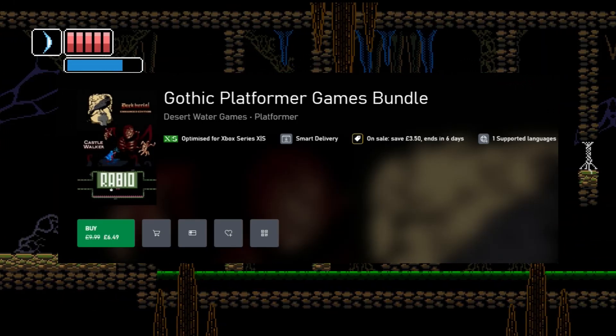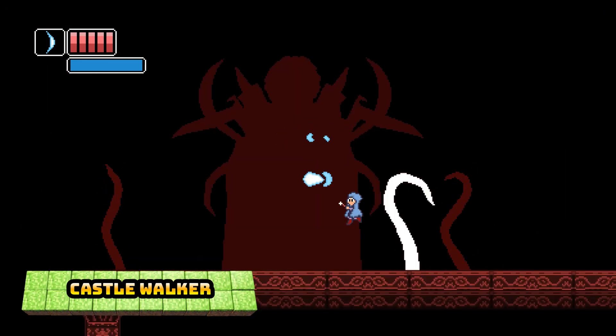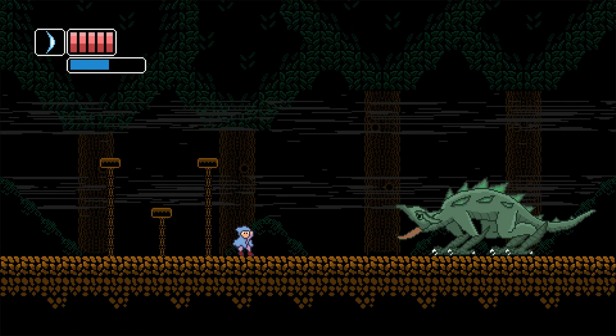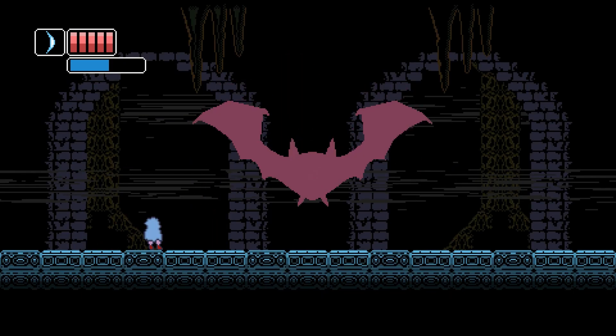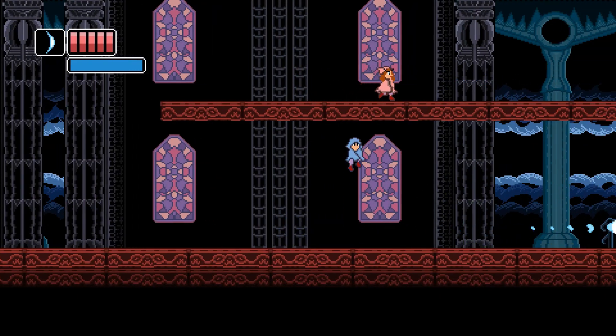We've got a couple of bundles to mention. The Gothic Platform Games Bundle contains Rabio, Dark Burial Enhanced Edition, and Castle Walker. Rabio is worth 3000G, Dark Burial is worth 2000G, and Castle Walker is worth 3000G, making this bundle worth a massive 8000G. If you haven't got any of these games, definitely think about picking them up — they're some great easy platformers for boosting your gamer score.